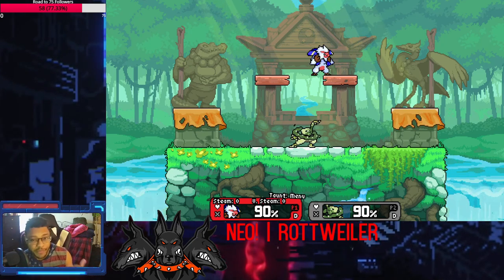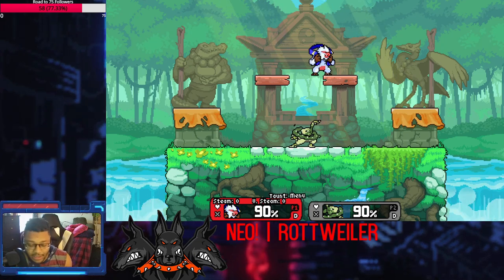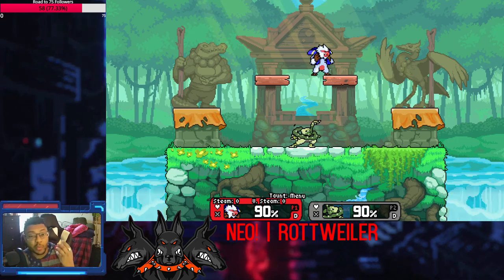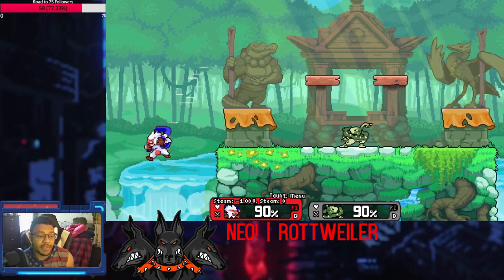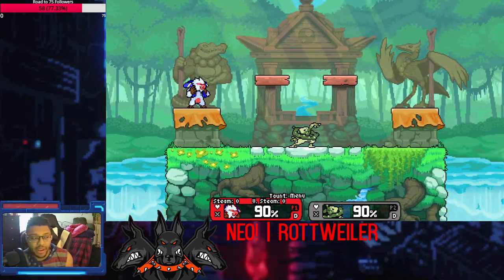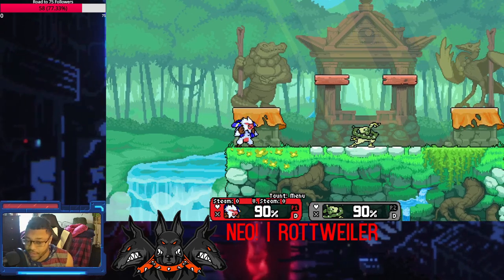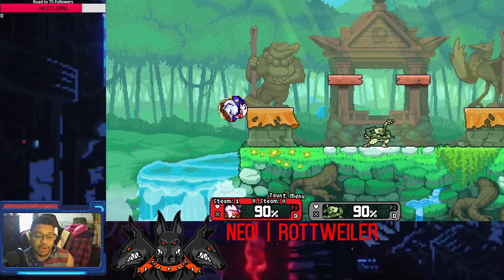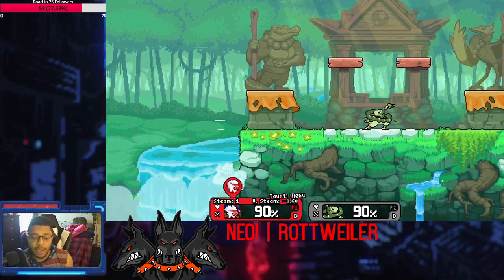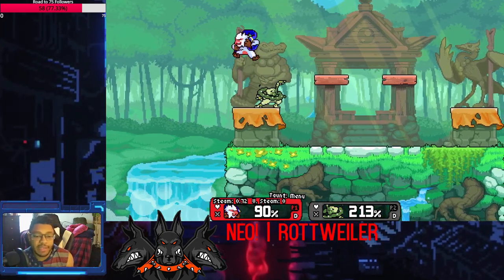He's a very confusing character at first, but once you understand how he works and take time to dissect his game plan, it's really fun, deep, and interesting. For the tips for Hodan, his recovery is not too good — it's very linear on the surface level. But you have steam clouds on stage that can instantly give you the charged up B you're looking for. That's my tip with Hodan.